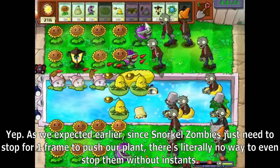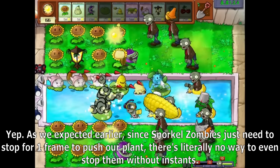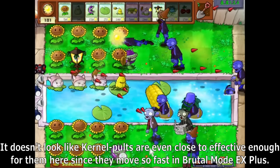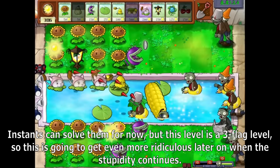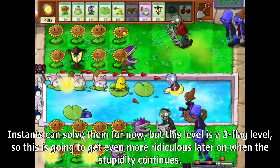As we expected, since Snorkel Zombies just need to stop for one frame to push a plant, there's literally no way to even stop them without instants. Kernel Pults are not even close to effective enough for them since they move so fast in Brutal Mode DX+. Instants can solve them for now, but this level is a five-flag level, so this is going to be even more ridiculous later when the stupidity continues.